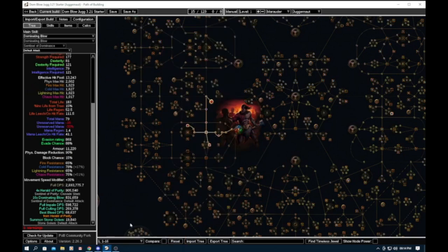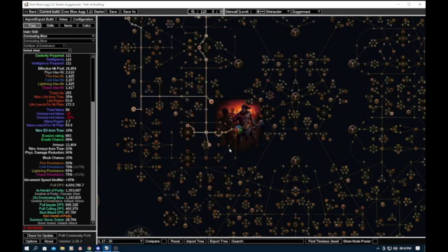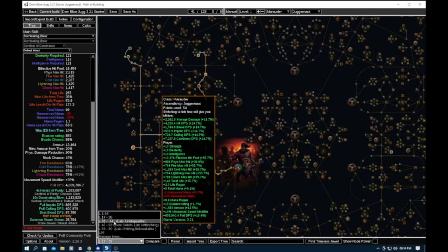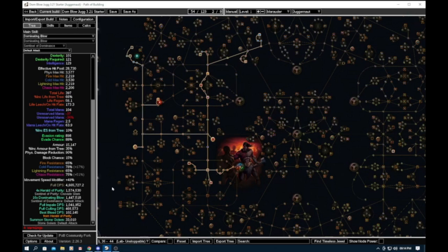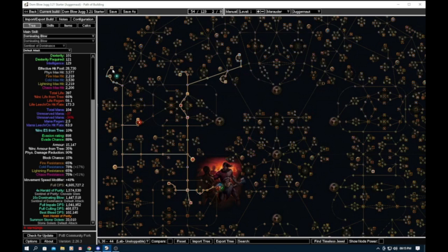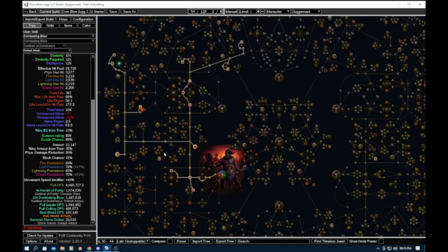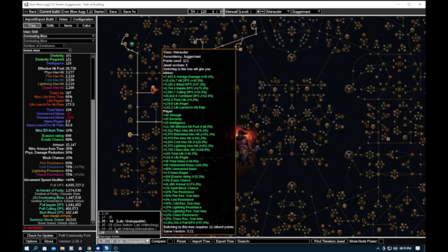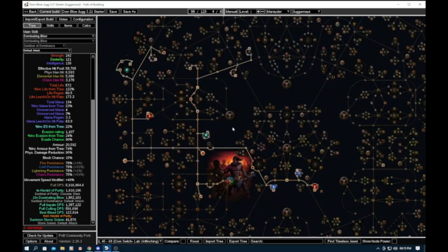In the trees you can change everything. The tree at the bottom shows level 1 to 16 — where we start off. Level 17 to 35 we move into the minion nodes, still using Volcanic Fissure at this stage. Just after we do the first lab, the first node we get is Unstoppable. Once we have those three nodes we do the swap and go over to Dominating Blow. Then when you're on Dominating Blow you'll start going for your reservation nodes so we can start fitting in Determination.